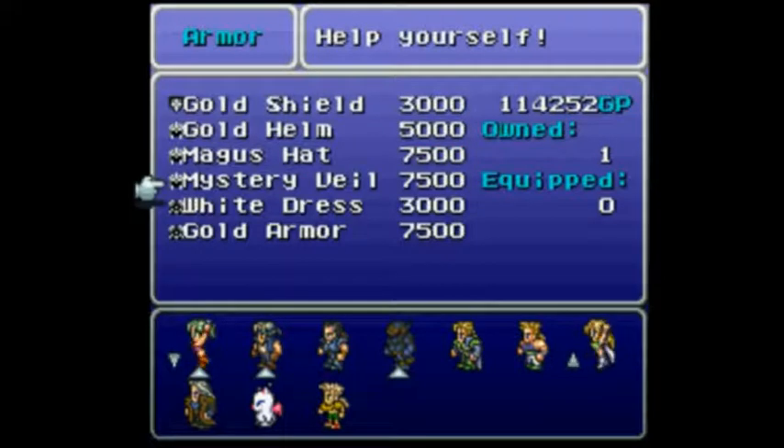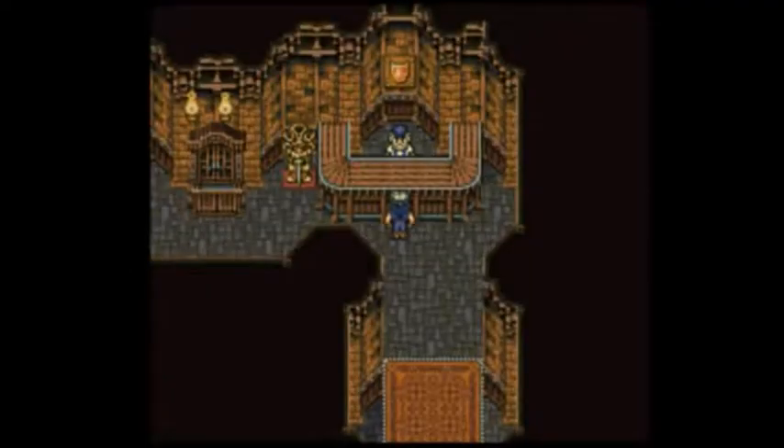We've got Mystery Veil, which may or may not come in handy on Terra at some point, but not in the Burning House, because I'm not using it there. I'm trying to stack defense as much as possible, and the Mystery Veil does not fit into that, with its 25 less defense than the Gold Helm. And also Gold Armor for Terra, because that's a good thing to have, especially when I'm trying to stack defense.